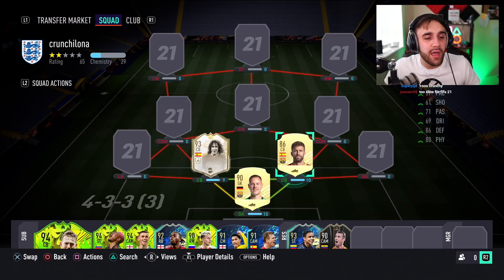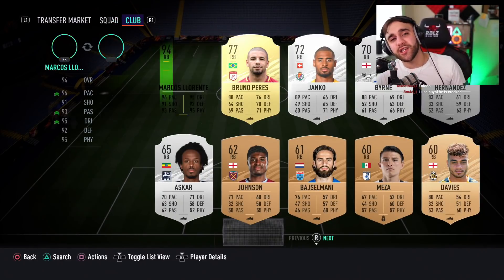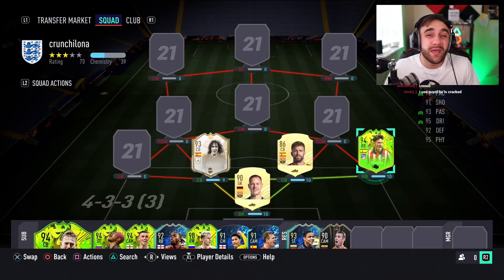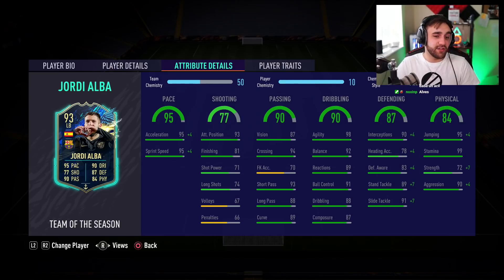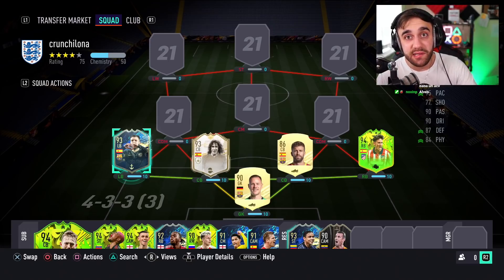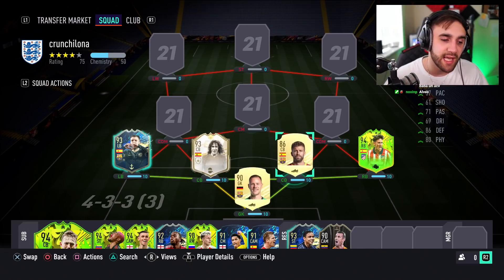If I'm bringing Xavi and Iniesta, I have to bring Pique and Puyol — it's just the right thing to do. I know they're slow but we're not here to sweat, we're trying to have fun. For right back — Dani Alves isn't in the game, so we'll use the alternative. On left back we grabbed Jordi Alba. I've always wanted to try him; always talked bad about him because he's too short.